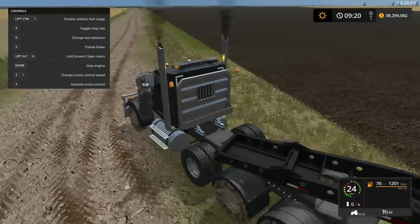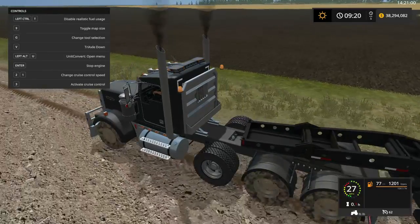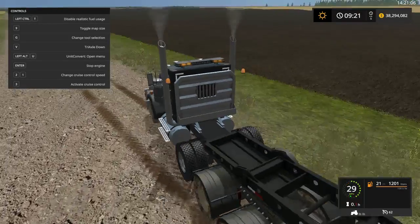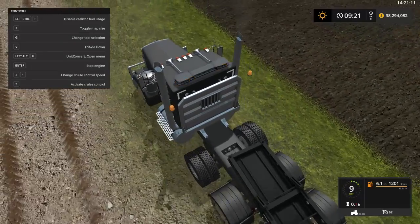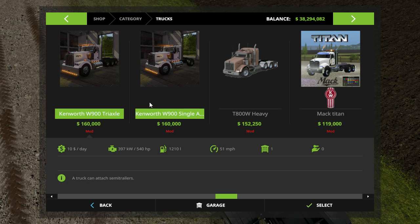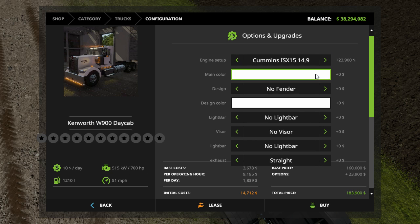We'll also be buying more trucks while we are at it. I'm going to pull over and buy a vehicle real quick. Let's go into the shop and go to trucks. We already have the Kenworth W900 triaxle — let's get the day cab version of this with a fully upgraded engine.